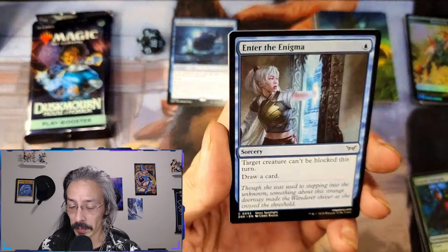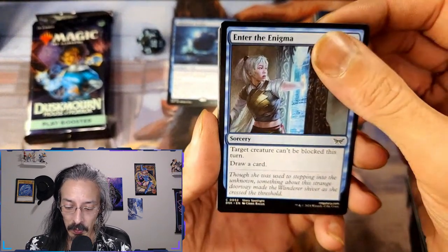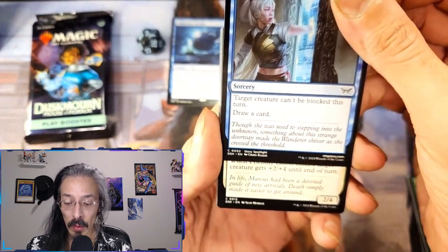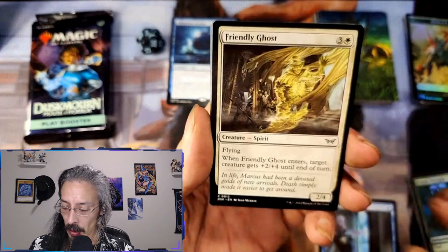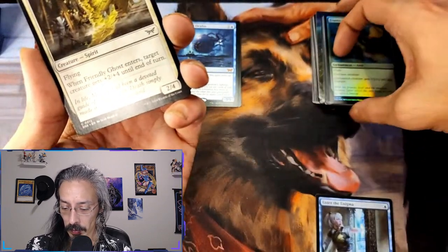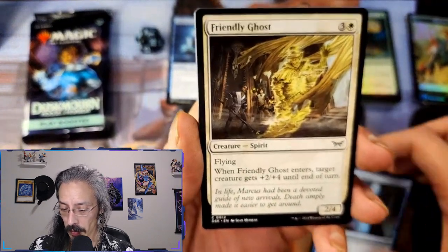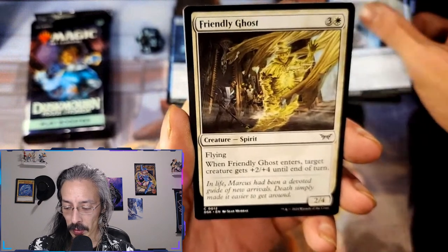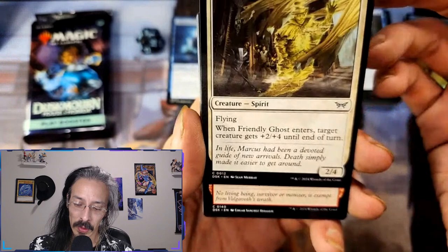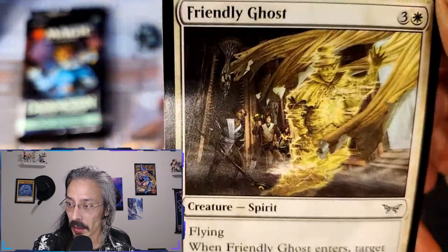All right, Enter the Enigma — target creature can't be blocked this turn. Yeah, can't be blocked — it's another just gonna run you over card. Friendly Ghost — supposed to be a Casper reference. Not supposed to, it obviously is — but man, what if Casper looked like that.